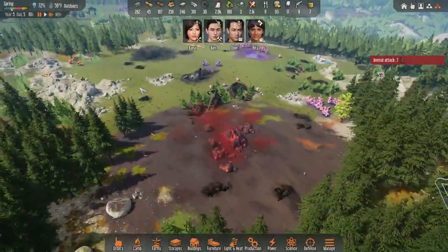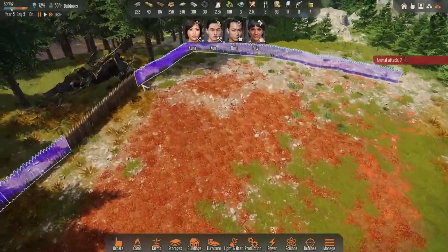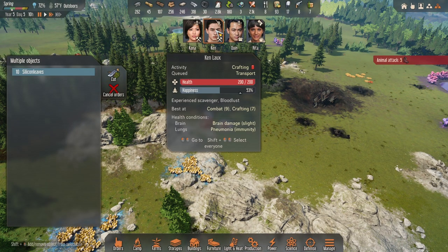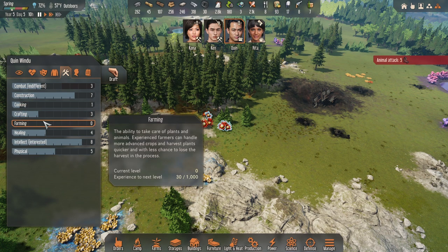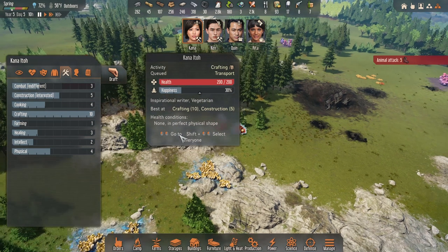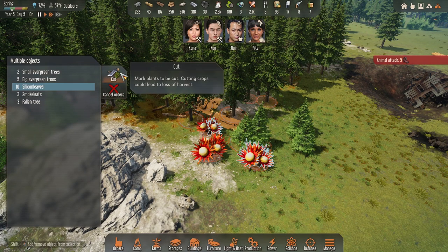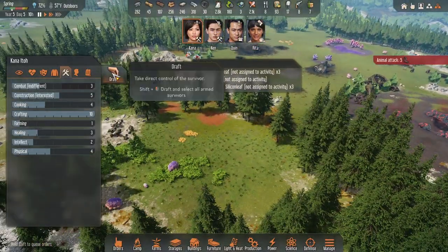These animals are attacking because I built too close to them — they keep coming through and causing issues. We're going to harvest these as well. Who's my next best harvester? It's got to be farming. Everybody's kind of lacking, but fine — come out here and get them. We want to cancel orders and harvest. We're going to make her go around the nest.